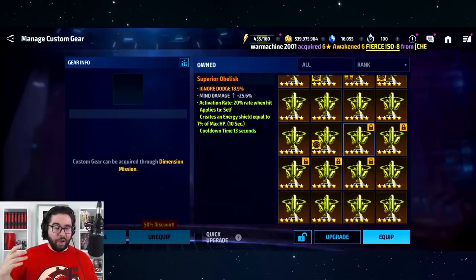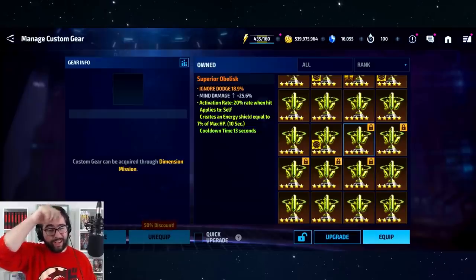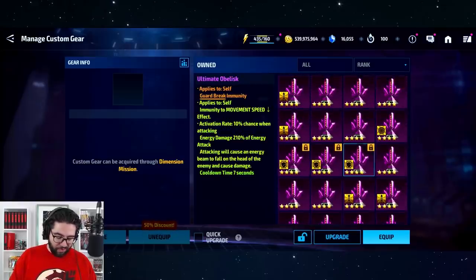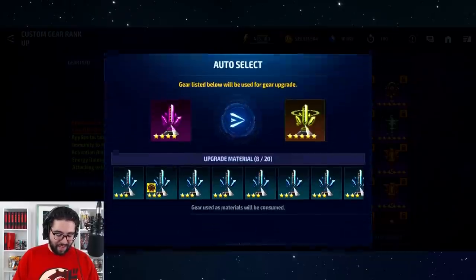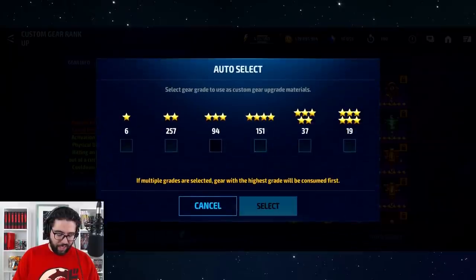Ignore dodge and crit damage are going to be primarily PvE-based obelisks, and you're essentially hoping to get a proc — hopefully a 160, 180, or 200 proc — and then a really good secondary set would be amazing. But first and foremost, focus on guard break, because for Spider-Man specifically, and for almost all PvP characters or hybrids, they need guard break immunity even if they have super armor, invincibility, or debuff immunity. Guard break immunity is by far the best type to roll up to six stars.